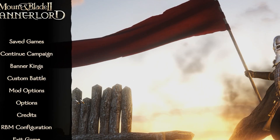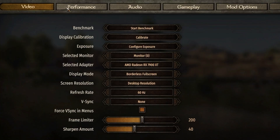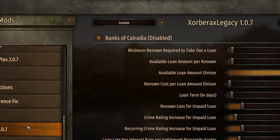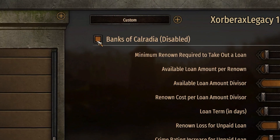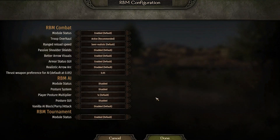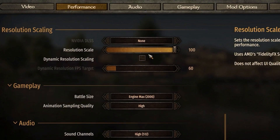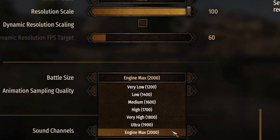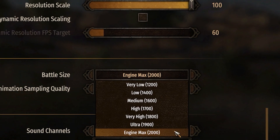Now that you have all your mods installed with the correct load order and dependencies, there are just a few setting changes to make before playing. First, head to Mod Options, find Zorbiak's Legacy, and disable Banks of Calradia. Next, go into the Realistic Battle Mod settings and disable the troop modules, tournaments, and the combat module. Then head to Settings and Performance, scroll down to Battle Size, and use the Battle Size Resize mod to set your troop count to a total of 2000 troops.